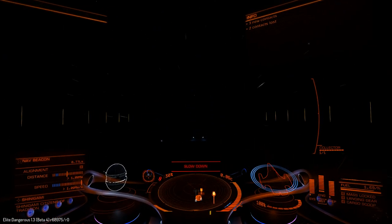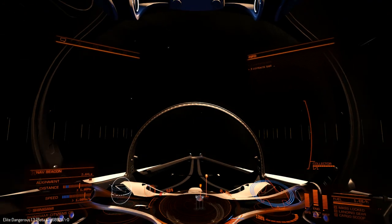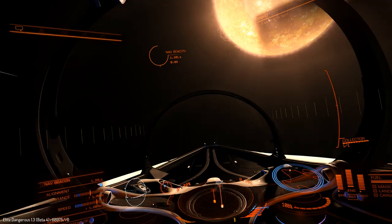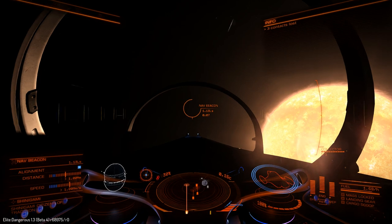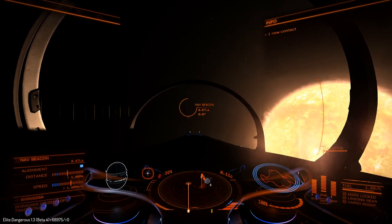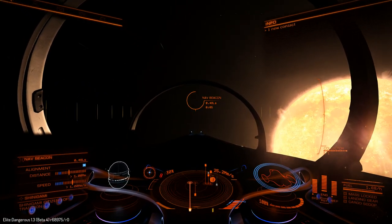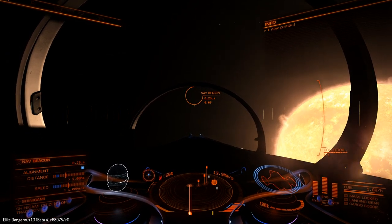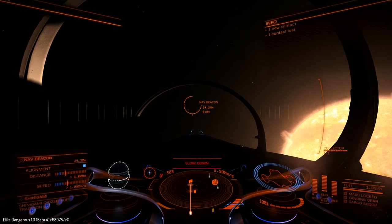I've been playing around with the general feel of this ship as well as messing around with some of the different things you can do in power play, and so far I'm liking the ship quite a bit. It's literally just a big eagle. If you take an eagle, flip it upside down, you even get the weapons configuration where it's one on each side and then one either above or below — in this case it's below. It's still that tri-impact sort of thing.